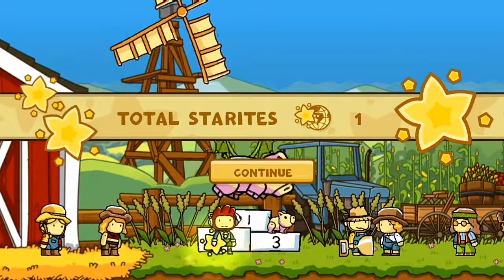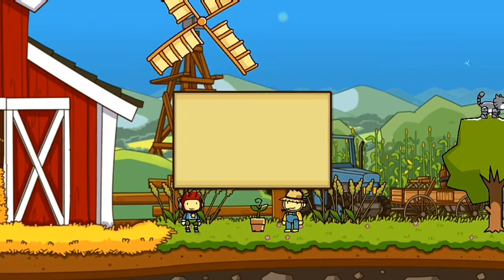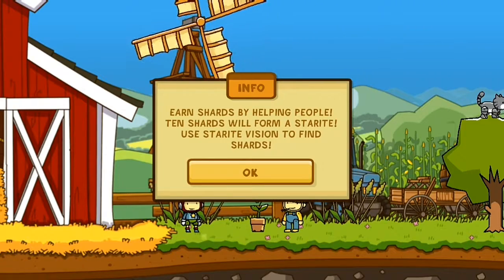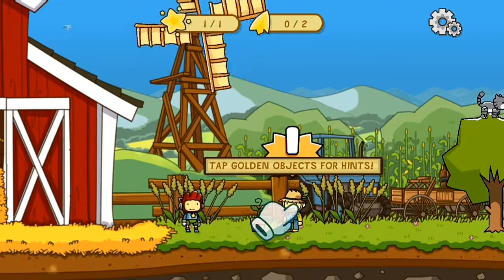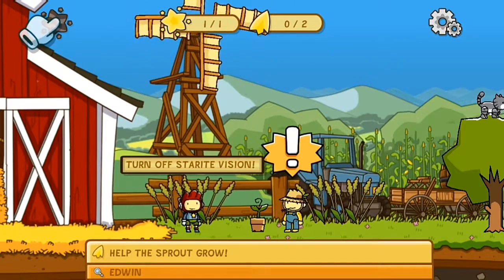We just finished our first ever level. One star out of — I don't know, I think these are infinite levels. Earn shards by helping people — ten shards will form a star. Use star ride missions to find shards. Tap gold objects for hints. Help the sprout grow.